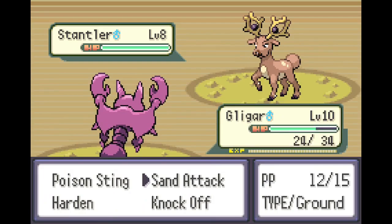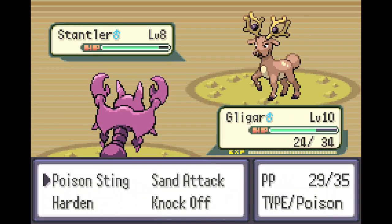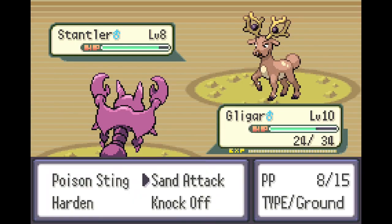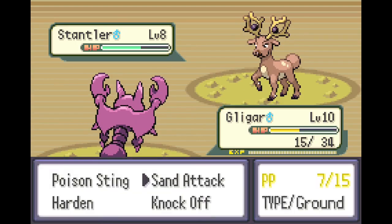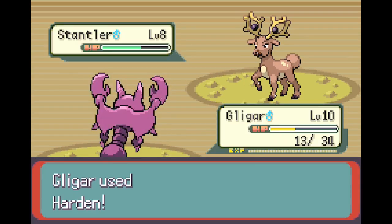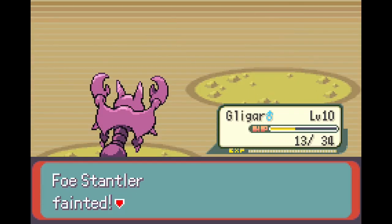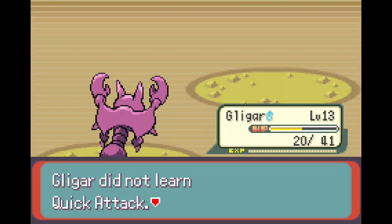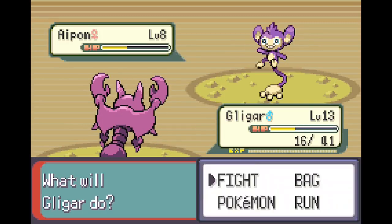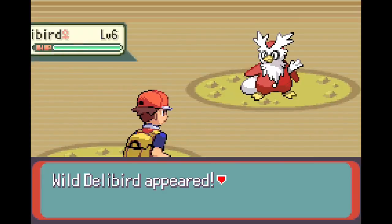Stantler. Sand Attack. Whoa, okay, that hurt me a lot. Poison Stain. Okay, calm down buddy. Harden. Harden again — that way it's not going to do anything to me. And your poison knock off. There we go. Quick Attack — at this point, no thanks. Just do Knock Off and kill you. One more. There we go.